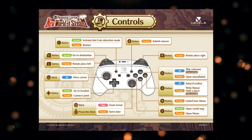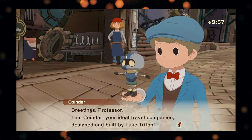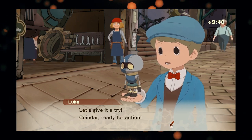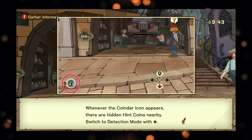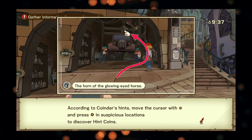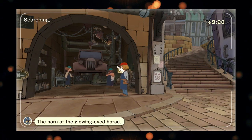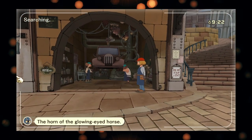We also learned about Coindar — a cute little robot buddy. You can enter Coindar mode and that's how you search for hint coins. I think that's cute, though I do feel like possibly going into a separate mode and having to activate it to find hint coins could be annoying or a bit tedious if you just can't search around freely. But we don't have the full story on everything Coindar does, or if you could randomly click around without him. That remains to be seen.